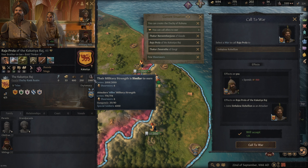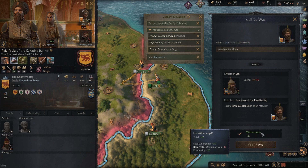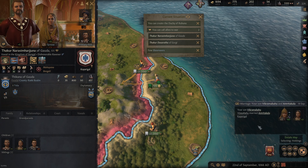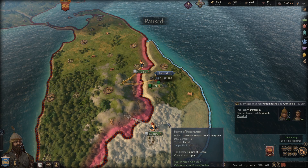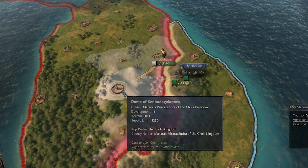Raja Prola now has 2k troops and we can call him to war for 150 prestige. We have 775 prestige already, so it's not even going to dent us that badly. We're going to call him to war. We're also going to call Thakur with his 450 troops, and Thakur Dazaratha actually has 1,151 — we're going to call him to war too. Those guys will come over and help us out eventually, but for now we're kind of on our own. We're going to keep pressing on towards this castle.